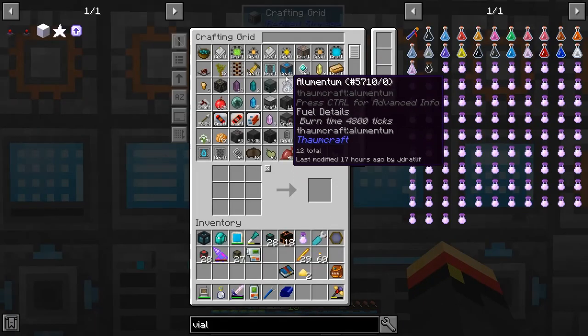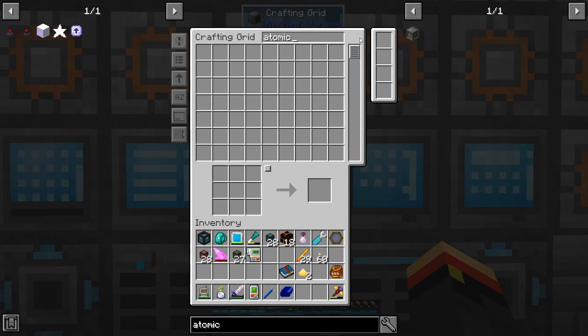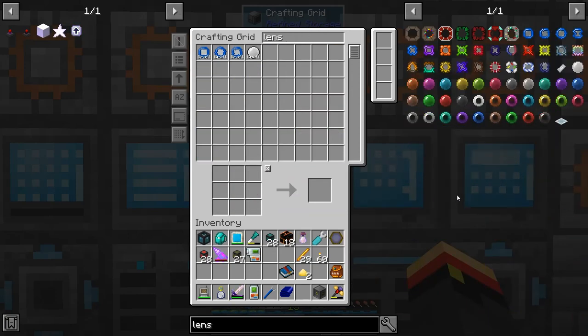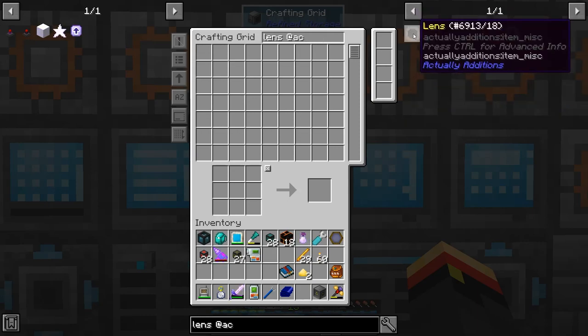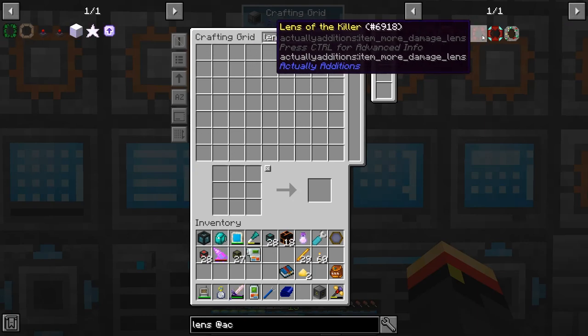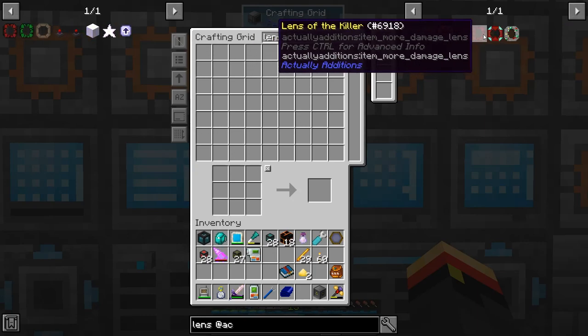Always a good idea. Let's get an Atomic Reconstructor. And I need a lens — what kind of lens? I want an Actually Additions lens. They have those kinds. I believe I want the Lens of the Killer.